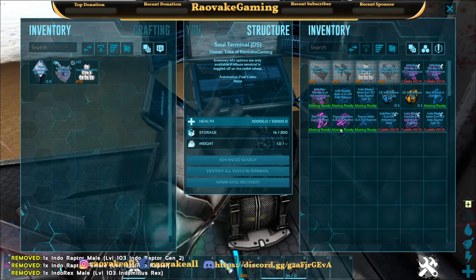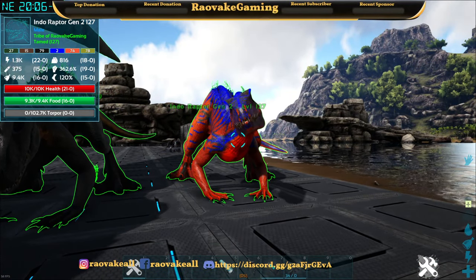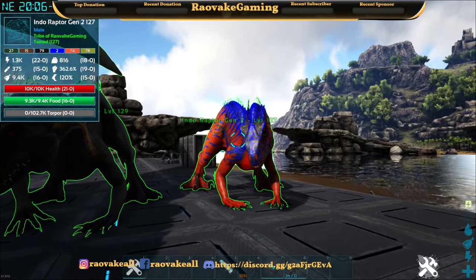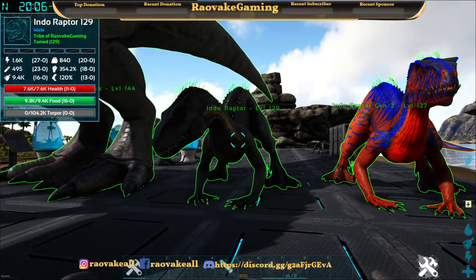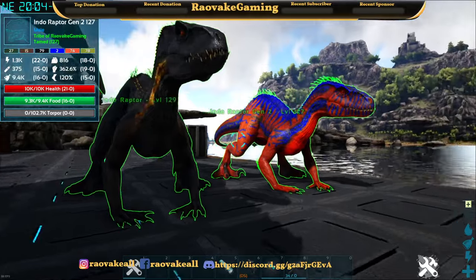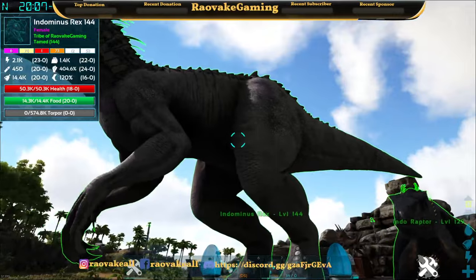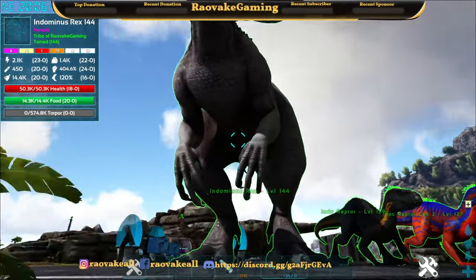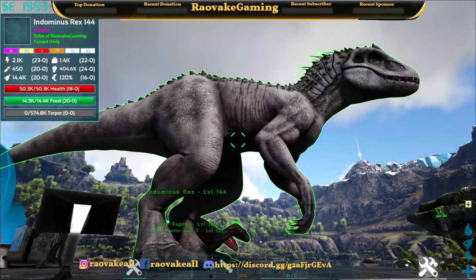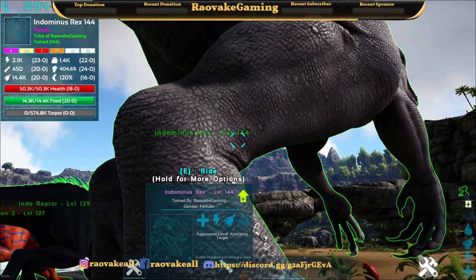Now to showcase the actual creatures as adults. The Indoraptor Gen 2 has some really lovely colors. The other one doesn't have any colors — it's kind of its own thing color-scheme-wise. For the Indominus, perhaps only regions 4 and 5 really display color, or they just stay the same color unless it's male.